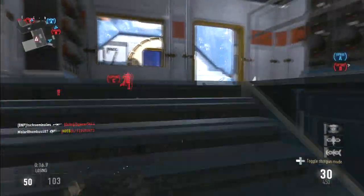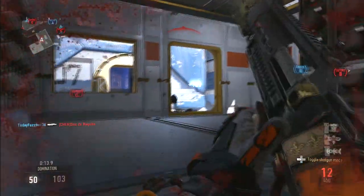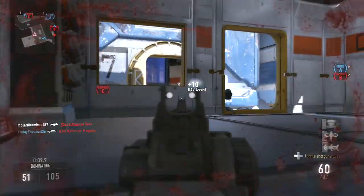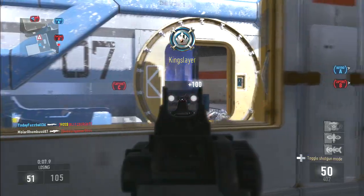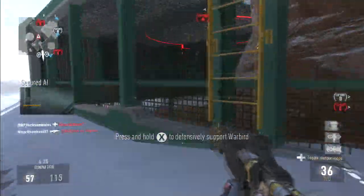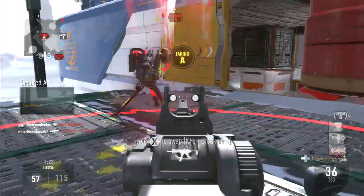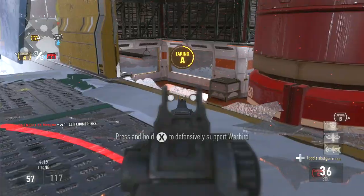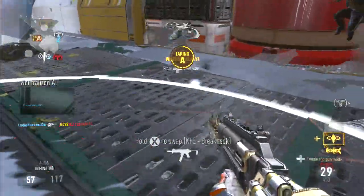Also not mentioned in the patch notes: the ARX fire rate went from 600 to 900, so the regular ARX fires a lot faster now. If any of you guys have the Steel Bite or the Hole Puncher variant, that's going to be a top tier weapon now. Even though the Hole Puncher was already pretty good, it's now going to be on the level with the Obsidian Steed — one of the best guns in the game, mark my words.